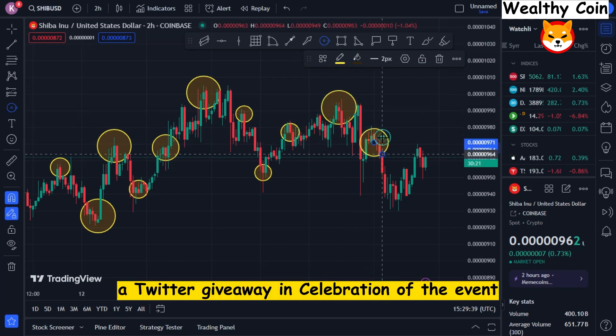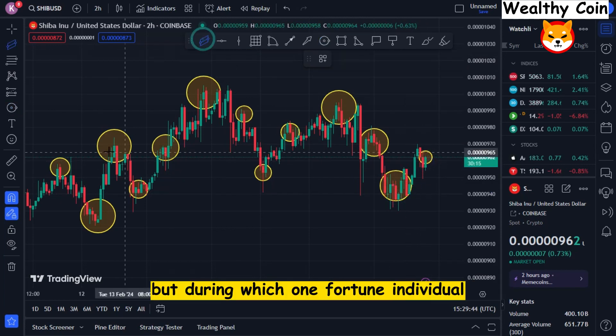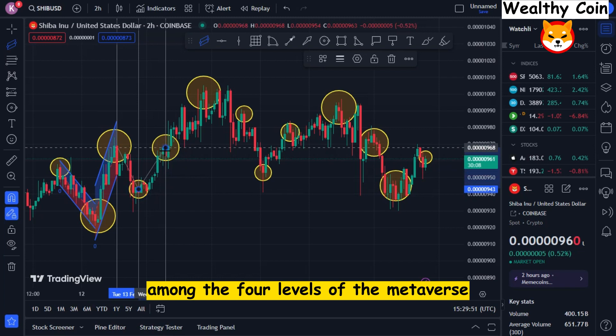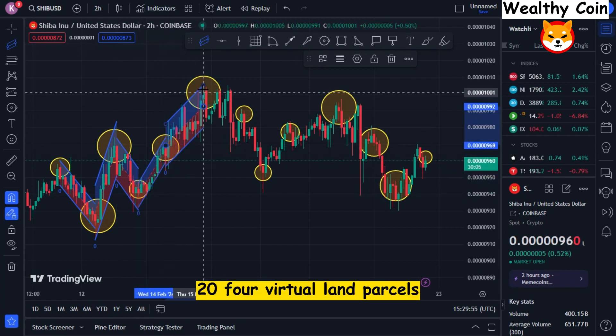A Twitter giveaway in celebration of the event was announced earlier this week by the Shib metaverse account, during which one fortunate individual would be awarded a virtual plot of land in the Silverfur metaverse. Among the four levels of the metaverse, Silverfur is one with 2,024 virtual land parcels.